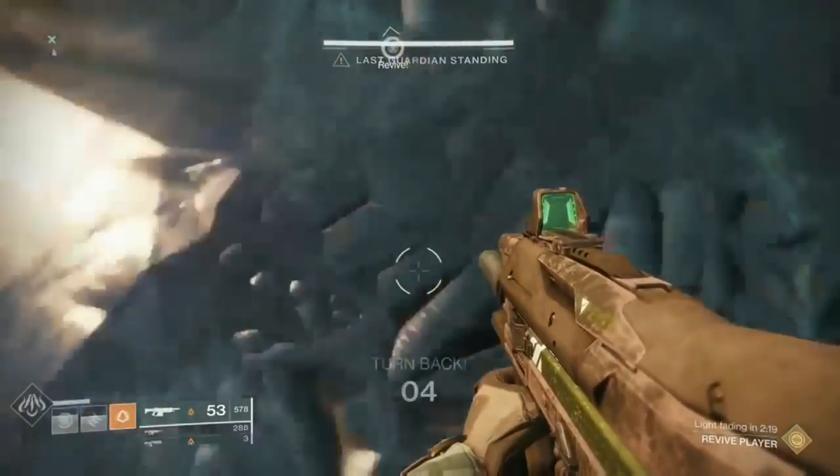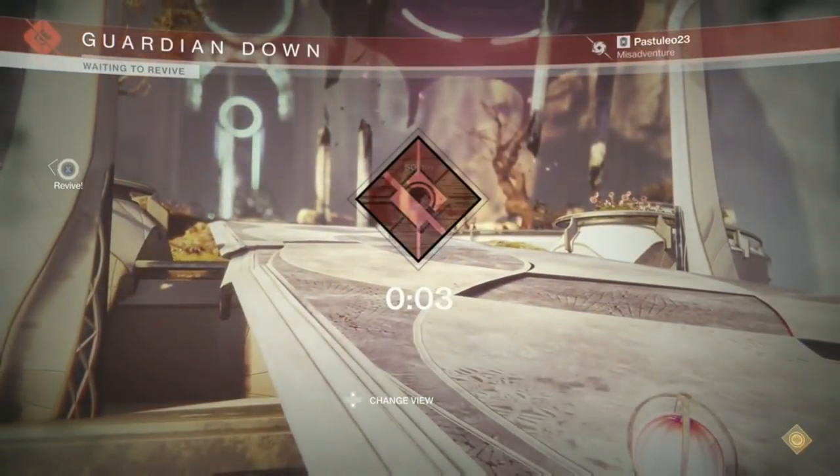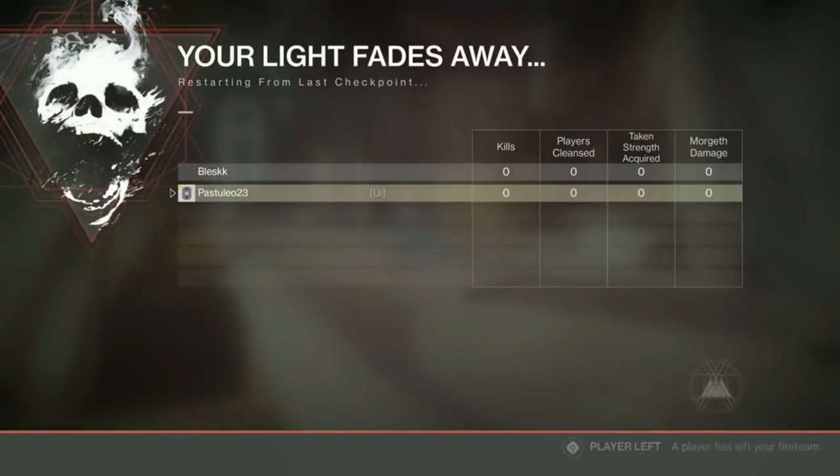Once you are at Morgoth, you need to do the no ads glitch. At around 0 seconds on the wipe timer, your friend needs to leave the instance. He can do that by closing the Destiny game or changing character.